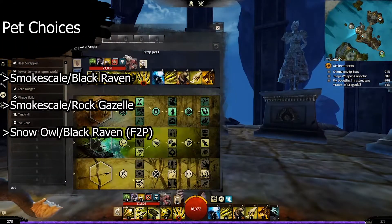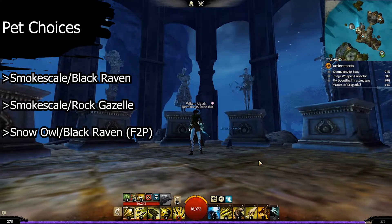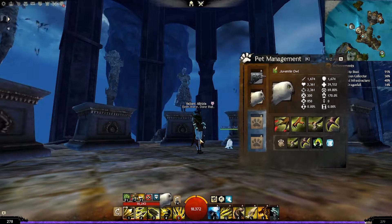Now that that's out of the way we can go over pet choices. Usually on this build I find myself taking Smoke Scale and Juvenile Raven, but it is possible to replace the Raven with a Juvenile Rock Gazelle. As for free-to-play players who don't have access to these pets, what they can take is Juvenile Raven and Snow Owl.